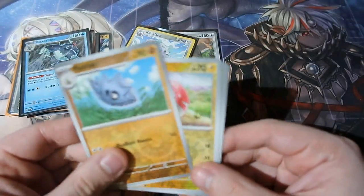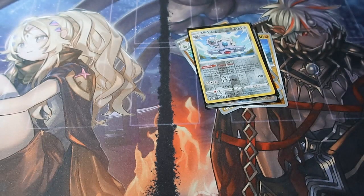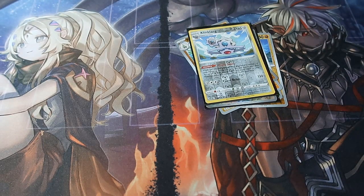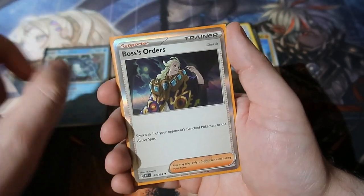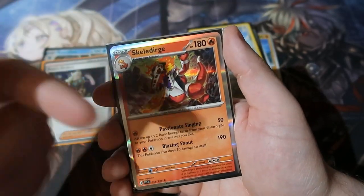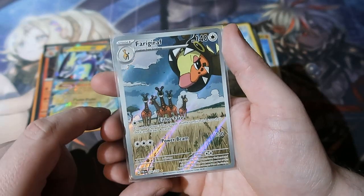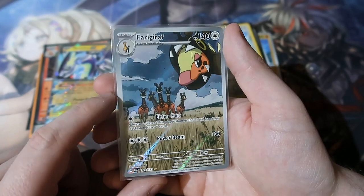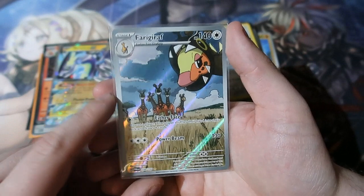Before we end today's episode, let's see what we pulled. Here are our reverse foils — two reverse foil rares. And for our holo cards: not expecting it at all, we got an alternate artwork card. We pulled Bibarel, Boss's Orders, Dragapult, Miraidon EX, and the Farigiraf alternate artwork — the evolved version of Girafarig. Very nice card.